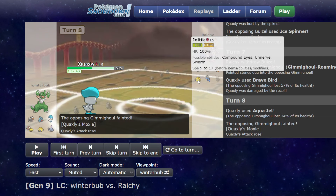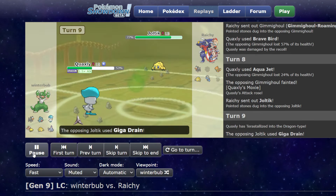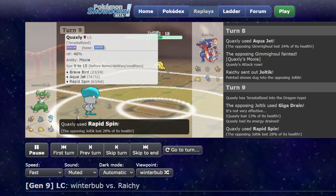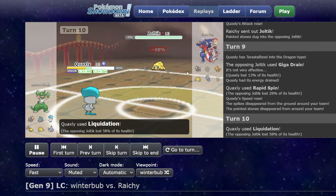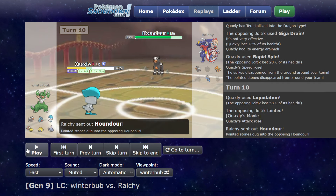What does this team want to do, DD with me? Joltik comes out, takes rocks. I Terra Dragon on the Giga Drain, get the spin off. And now I'm at plus one attack, plus one speed. Kill the Joltik — plus two attack, plus one speed. I'm really liking this position for myself.